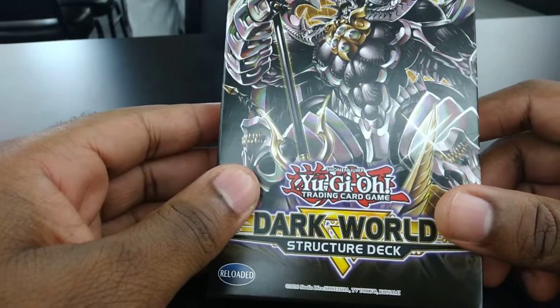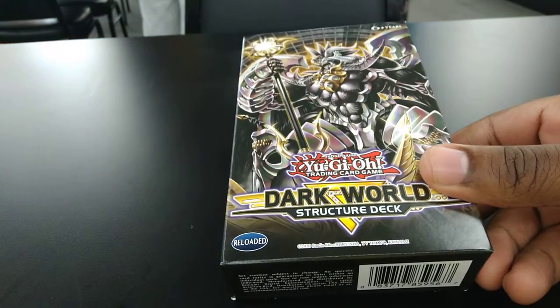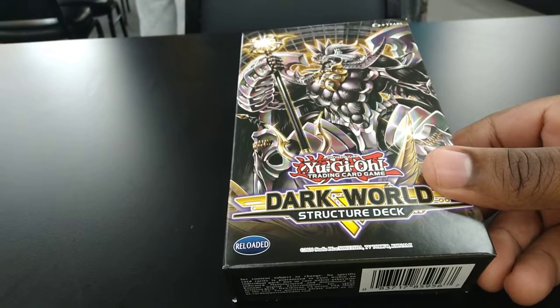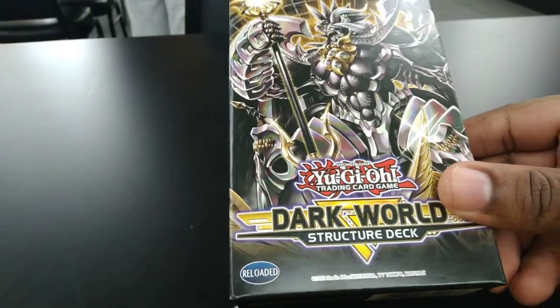What's going on you guys, it's BullV224 here at Bad Game with another unboxing. Today's video we're going to do is the Yu-Gi-Oh! Train Card Game Dark World Structure Deck. So if you guys like my video so far, don't forget to like, share, and subscribe. That being said, let's get straight into it.